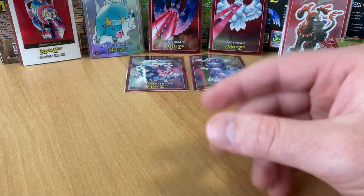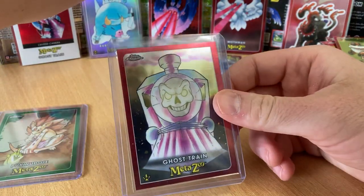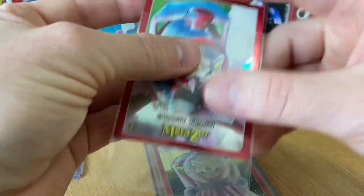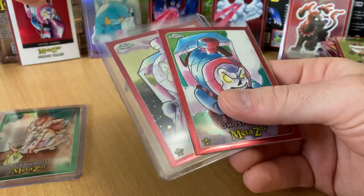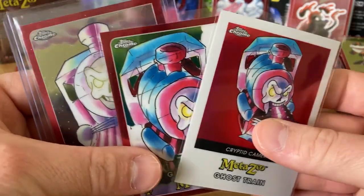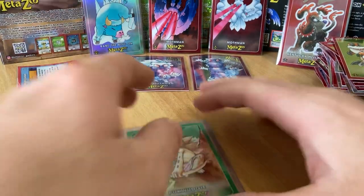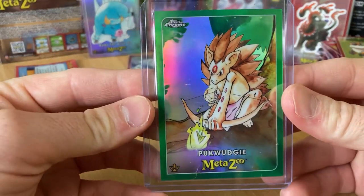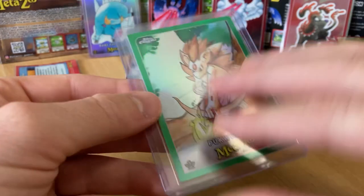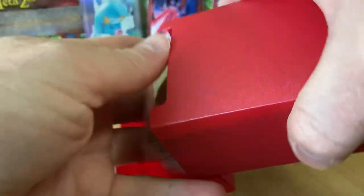I feel like that's a pretty successful box. Ghost Train — pretty sick. So this is the one out of 99 that I got from before — green, you see there. Pretty cool.